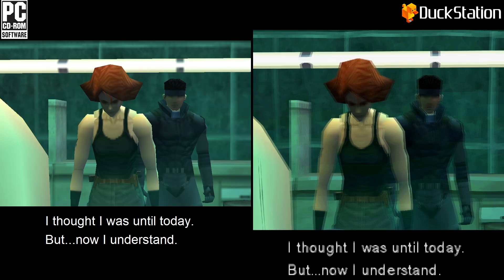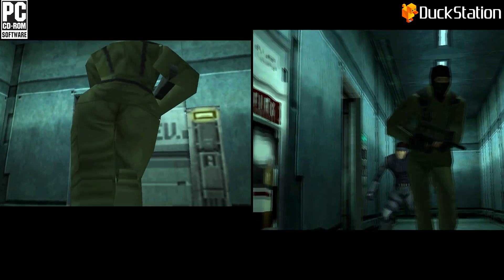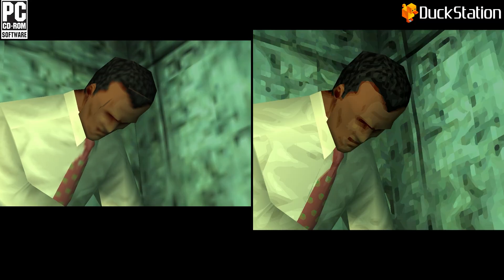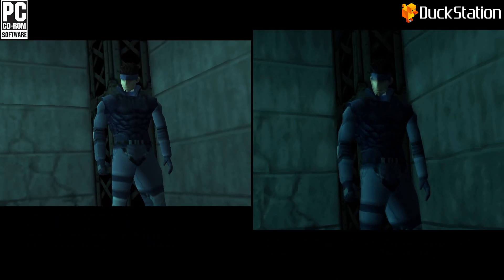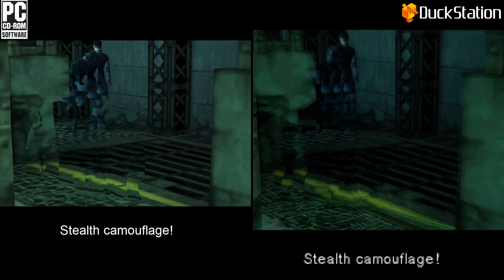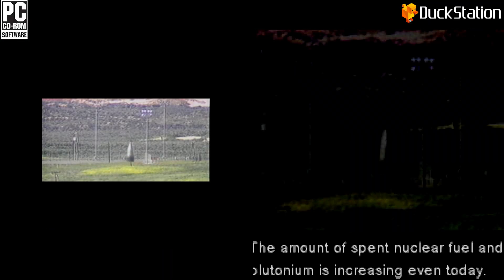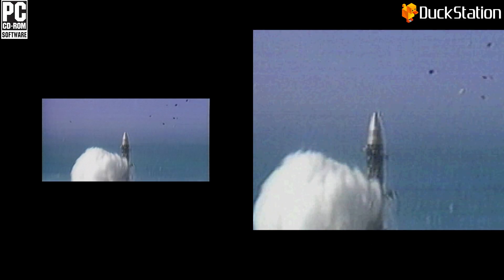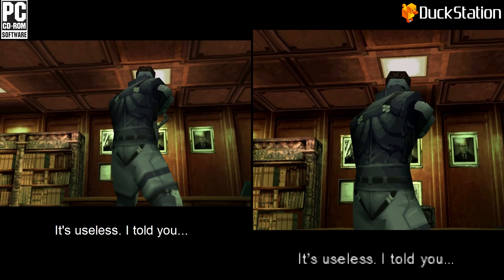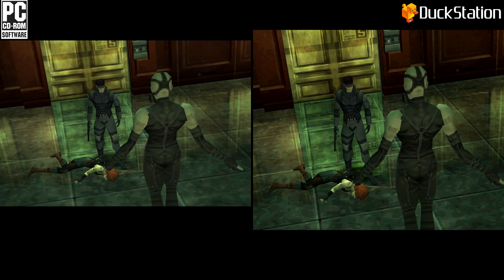Depth of field is gone. Motion blur is also gone. There are some artifacts in some textures. Whenever the stealth camel is on screen, the FPS drops regardless of your PC config. FMV cutscenes play in a tiny box on the center of the screen and there are no subtitles. The scene where Psycho Mantis reads your mind is completely removed, so the boss fight starts out of nowhere.